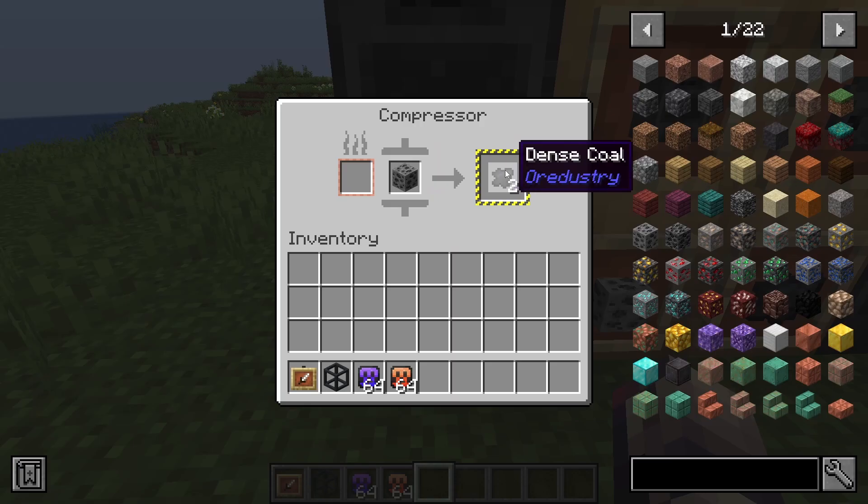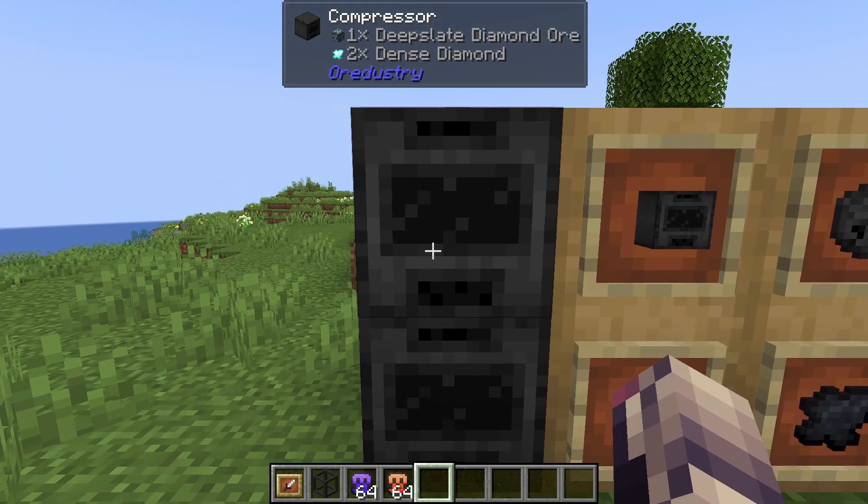The compressor will of course compress any type of ore into a dense variation, and it will result in two of these. I'm just using coal and diamond here, but you can of course use gold, copper, and anything of that sort, even lapis. This will just result in two.